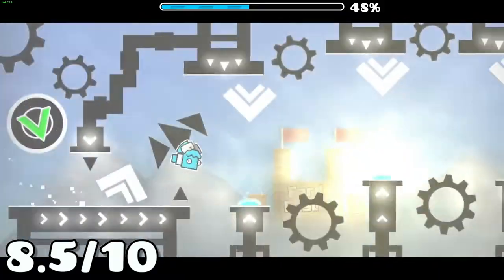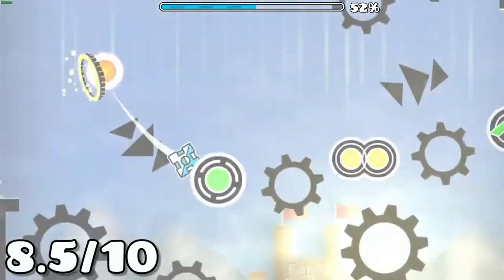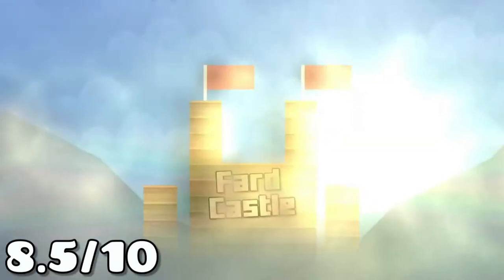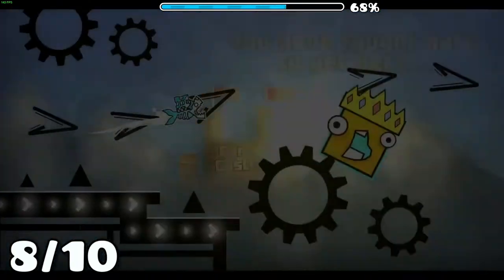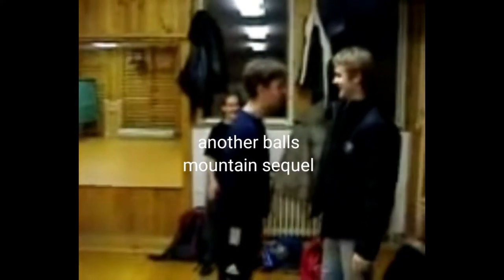Before I start talking about the deco in this part, I just want to say the gameplay is unsightreadable without practice, but it's satisfying to pull off when you learn it. Anyways, this part looks really similar to the first part, just with a different background. However, the background makes up for the reused block designs. Then we get a boss fight with Bennyboy35. What is going on? Why am I reviewing the Balls Mountain series? I guess the boss is pretty cool.